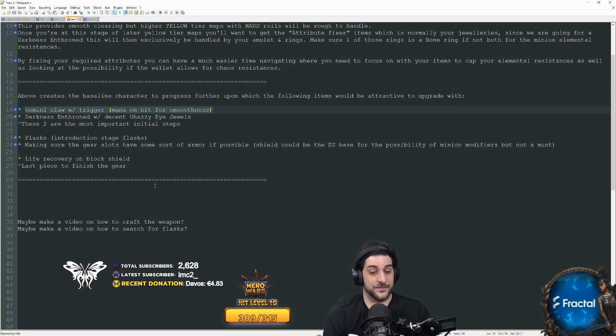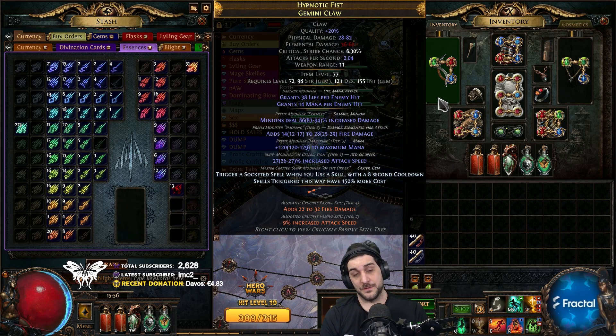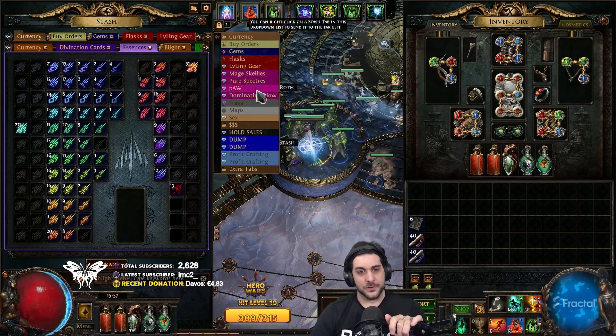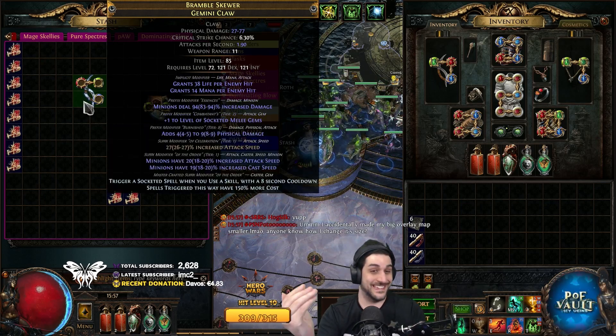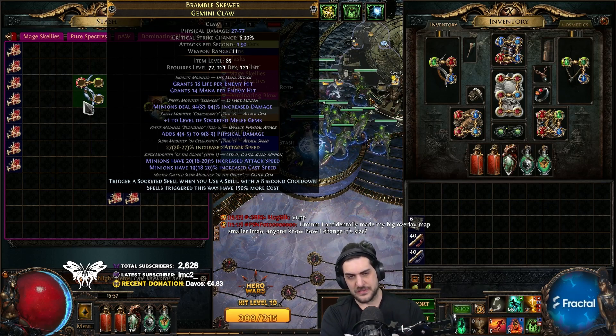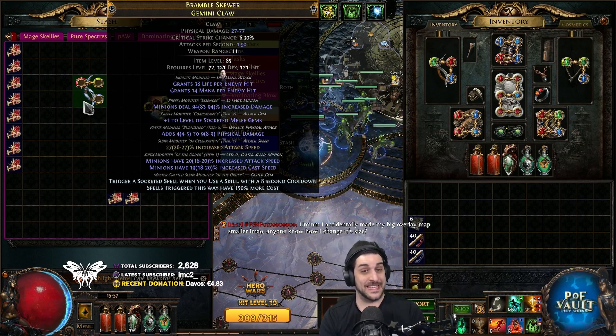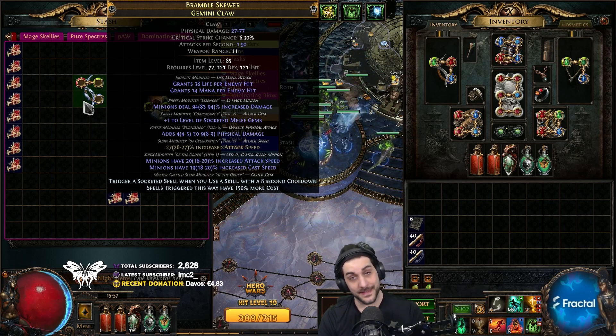The next version is to craft Essence of Horror or Fear on it until you hit a tier one attack speed, which requires item level 77. Once you've done that, open up a suffix with an Orb of Annulment and put the Trigger Craft on. The reason we do this is to get the prefix giving extra minion damage output. For the bigger version, look for a Fractured Attack Speed Gemini Claw. Spam essence until you get a perfect minion damage prefix, then open a suffix slot and do a Prefix-Cannot-Be-Changed Veiled Chaos Orb to try to hit the minion attack speed veiled modifier, then craft the trigger as well.